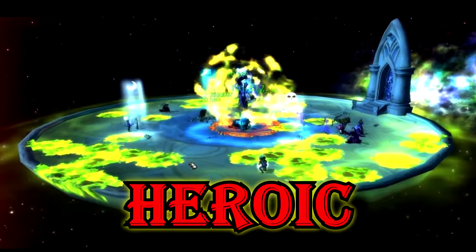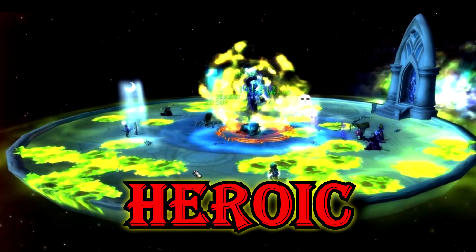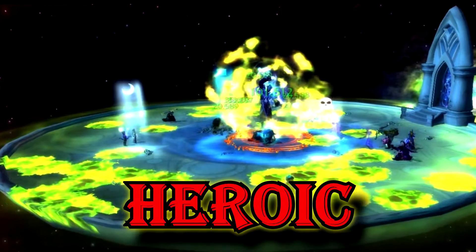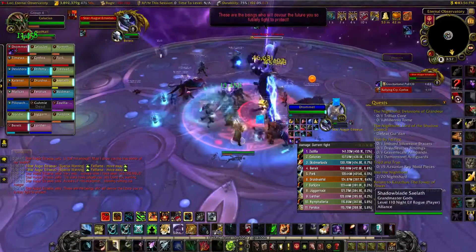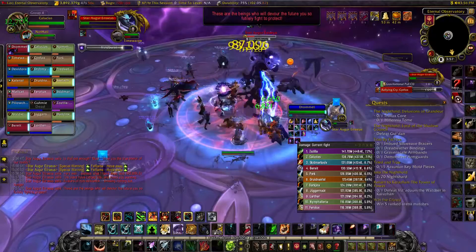On Heroic, Star Augur will cast Fel Nova, which deals massive damage to the raid — everyone, including the tank, should move to the outside edge to reduce damage. In phase 3, Gravitational Pool happens every 65 seconds and is only applied once instead of 3 times.